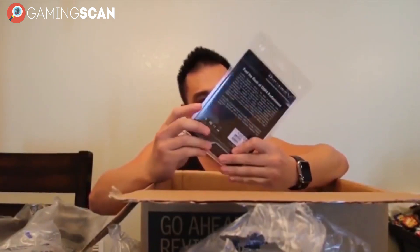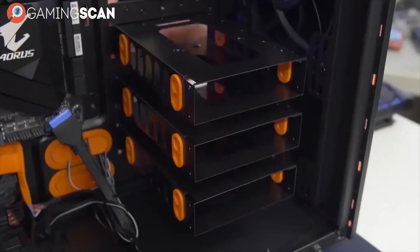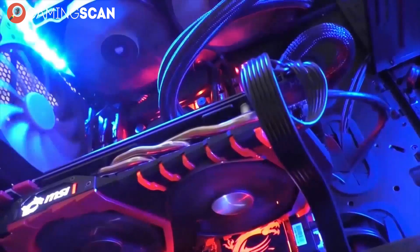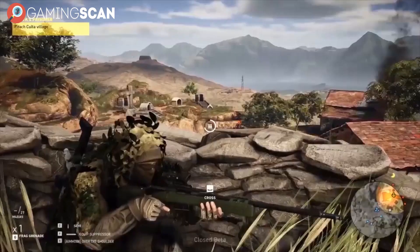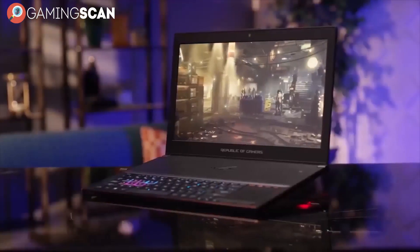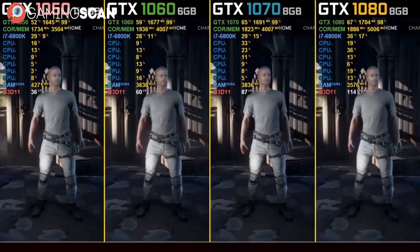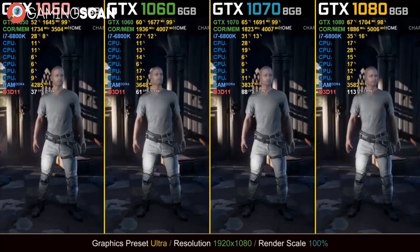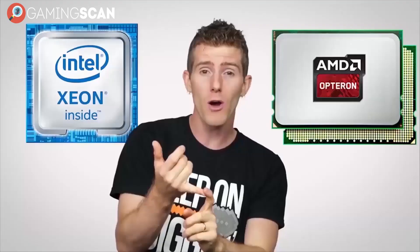Building your own PC can be a grueling task. There are many things to consider, and people spend hours upon hours pondering what the best possible piece of hardware could be for them — one that fits into their budget yet also gives the best performance possible. It's much easier to pick something like a GPU where you can check benchmarks online, but deciding on a CPU can be a much more difficult task.